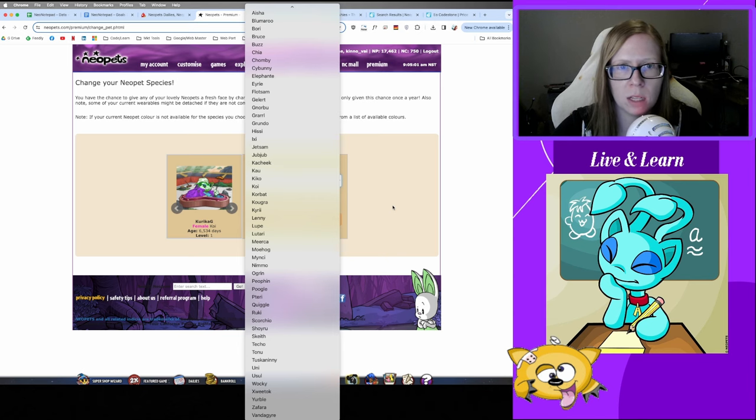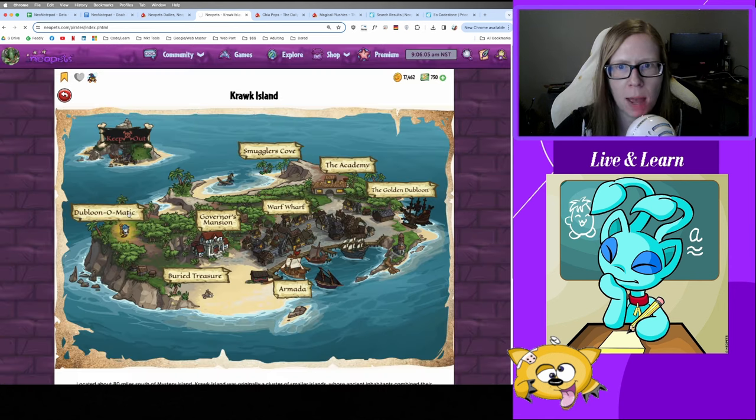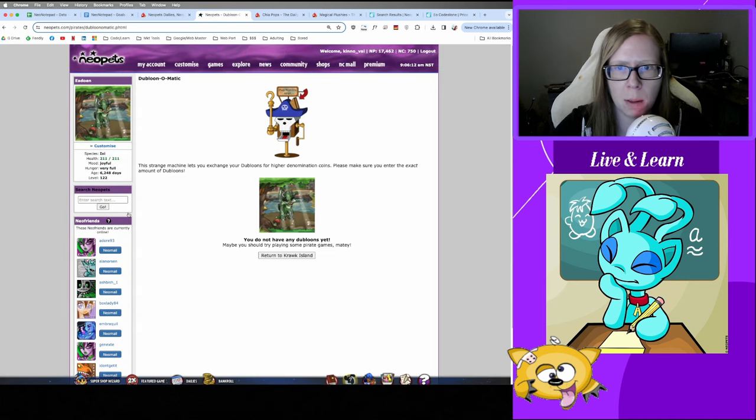A note about Doubloons: you'll come across quite a few on your adventures, and they're handy for Battledome training at the Swashbuckling Academy. You might be tempted to trade them up to a higher denomination using the Doubloonomatic on Krawk Island — but warning: you cannot trade them back down. If you make a five or ten Doubloon coin, you can't break it back into smaller denominations. You can work around it by buying something on Krawk Island, but just be aware you can't unconvert Doubloons easily.